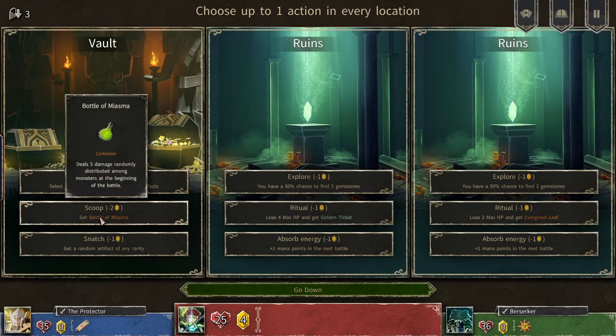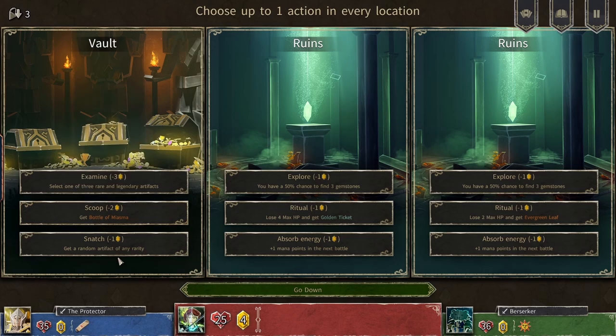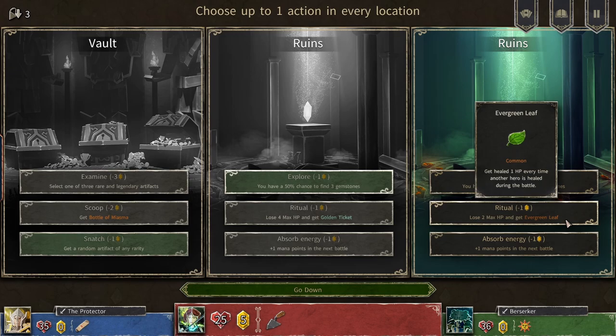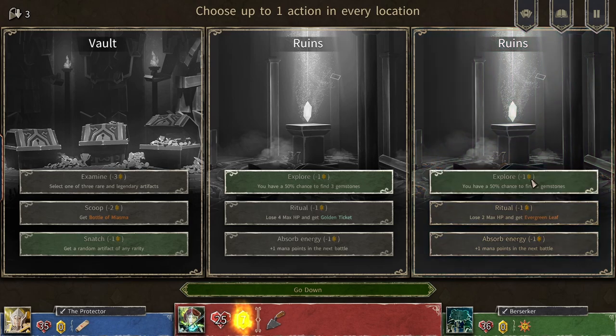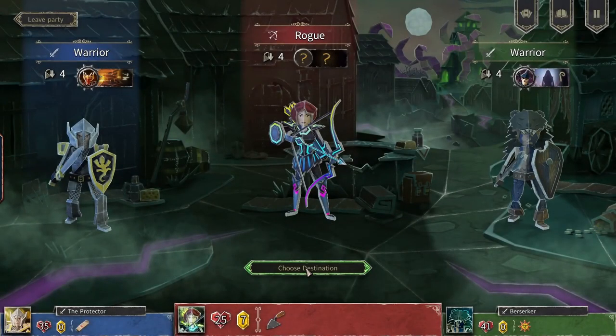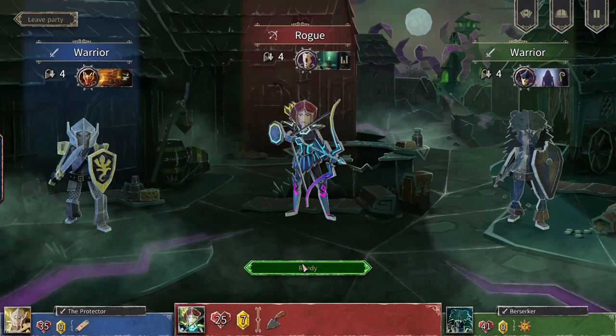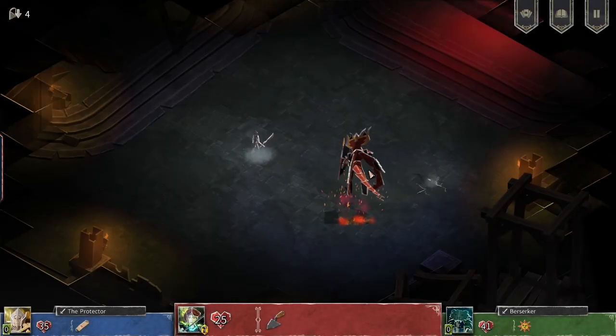Get bottle of miasma — five damage randomly distributed among monsters at the beginning of the battle. Get a random artifact of random variety. Golden ticket — the repressing future: lowers cost by one gemstone. We can try that — it worked. It heals one health for every time another hero is healed during the battle. We're doing really well on those gemstones. We have a boss whooper guarding ruins, and now my AOE effects are gonna bite me in the back.